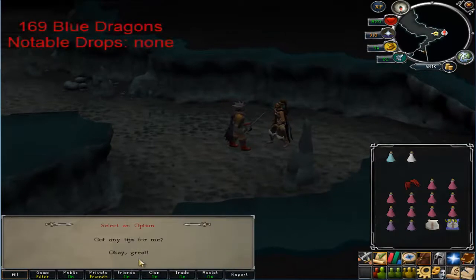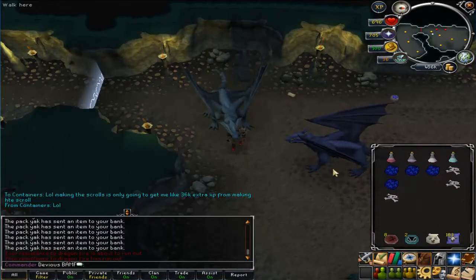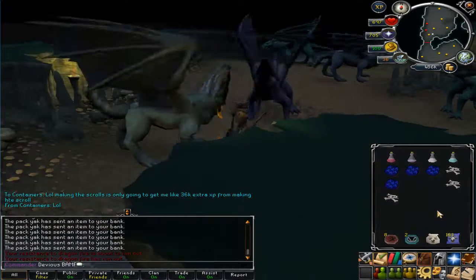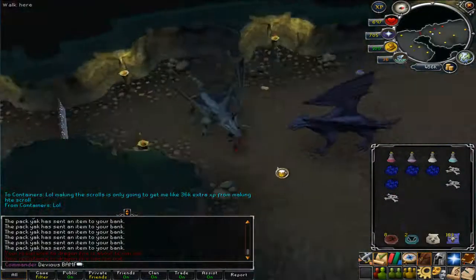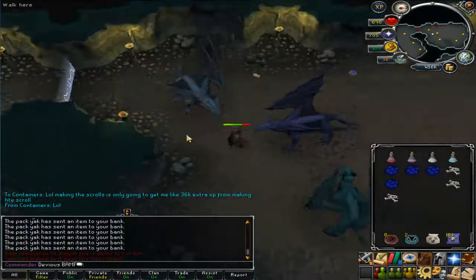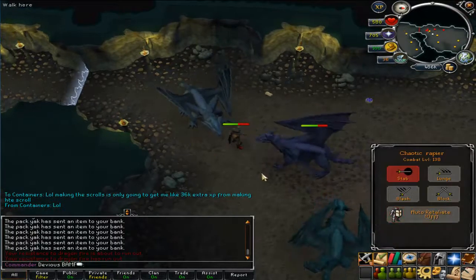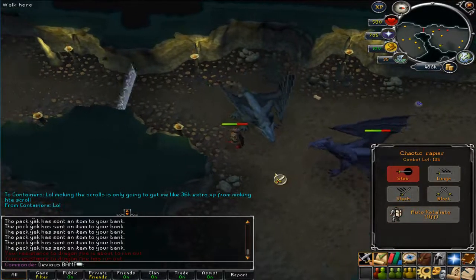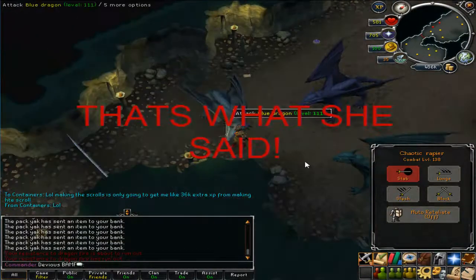I failed on that attempt to semi-AFK kill. Do them in Kuradal's dungeon or do them in the other spot and get them over and done with now - we'll go the money method. Hey guys, I'd just like to show you something - the dragons are so stupid, they can't attack me. They can attack you there, but if I walk back here and turn off auto-retaliate, look - they can't attack me because I'm too fat to fit in the hole.